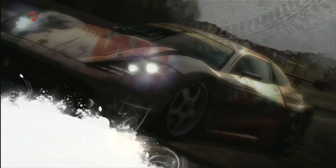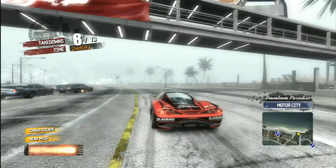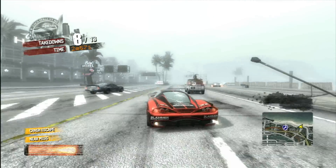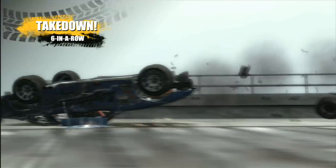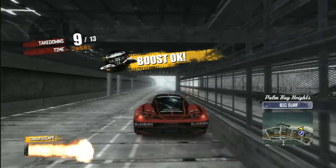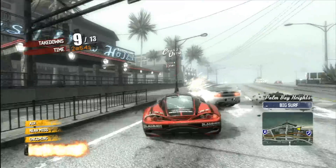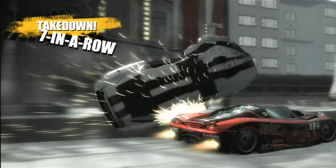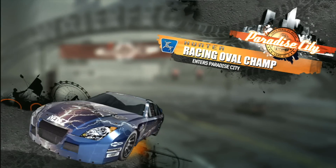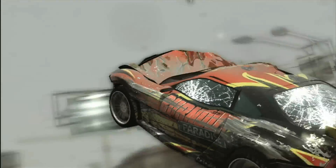Not so in this game — they actually handle, sort of, like real cars. Kind of, in an arcade style. But the thing is, they're all different. The van handles differently than the car that looks like the Ford GT40, and in that sense, they're consistent.